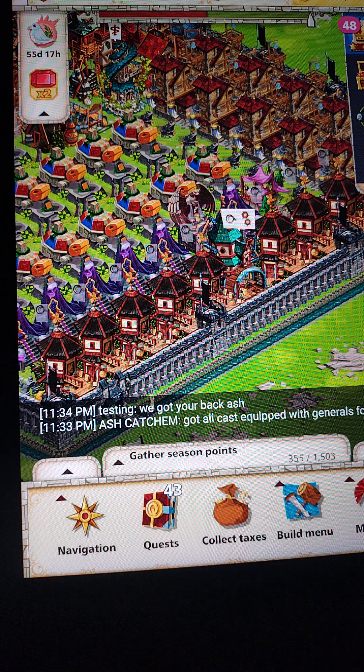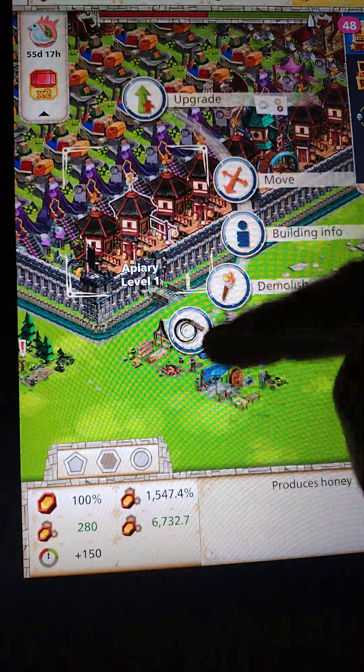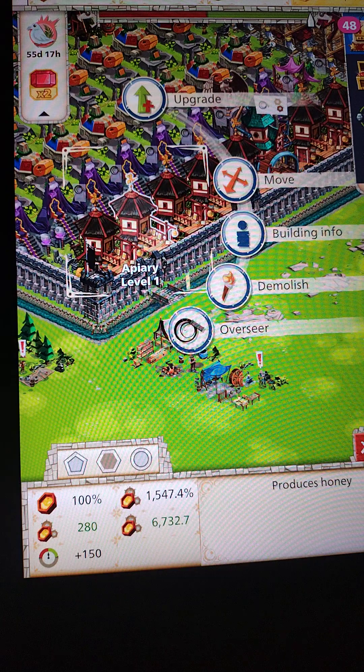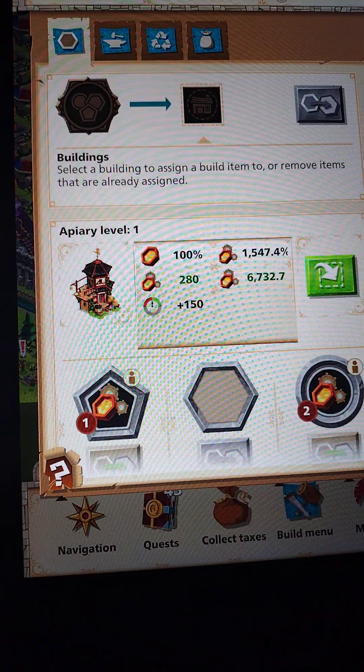This video is not going to be that long, but it's going to show you how to add more honey production to your honey building, which is your apiary. When you click on them they have two builds.